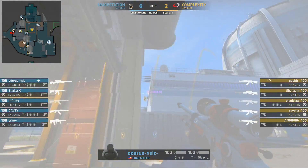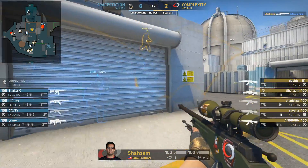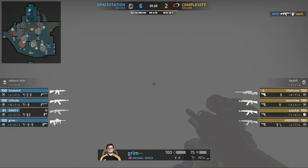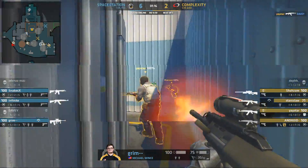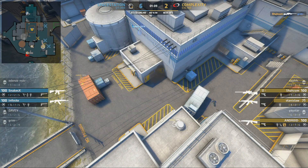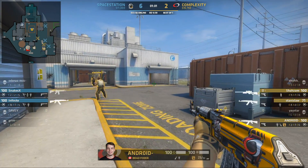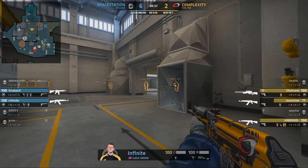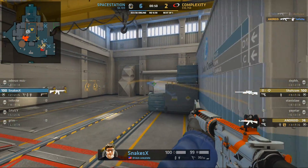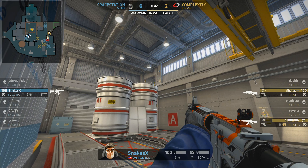Still trying to understand exactly what Complexity was going for in that previous round. Odorous aiming slightly too high — Shazam takes him down. Opportunity strikes for Complexity as Davey wraps around the side, taking down Davey. Grim can hear them running around, goes for a play outside of main, finding the back of Yay. One more to go — Shazam around the corner, too good for it though. That's a 3v2 advantage for Complexity. Infinite in the lobby, Snakes pushing ramp — collapsing on the lobby position. That's a big frag — that's the bomb carrier. Snakes is in position for a fast rotation. Complexity know where they were last seen.